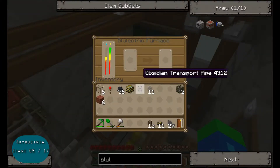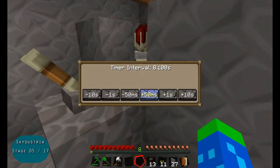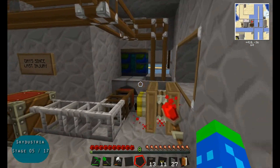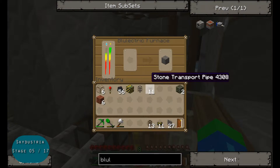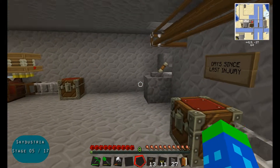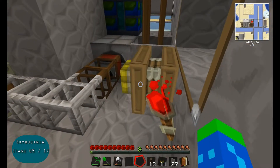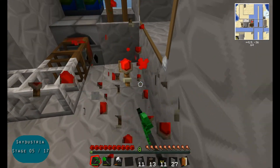It looks like my electric furnace is powered up. I'm going to be really conservative until I see how long this takes. I've set that timer to 10 seconds - a really long time, I know. But I want to make sure that I'm not feeding cobblestone into this electric furnace faster than it can be smelted. It looks like I've fed that into the output slot. Well, there is a solution - painful it will be, but there is a solution to my little quandary.